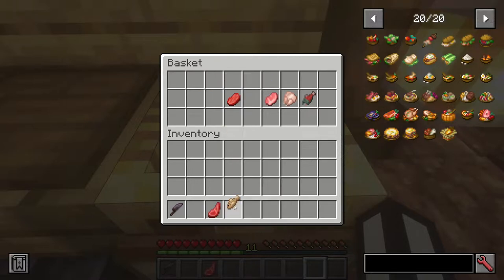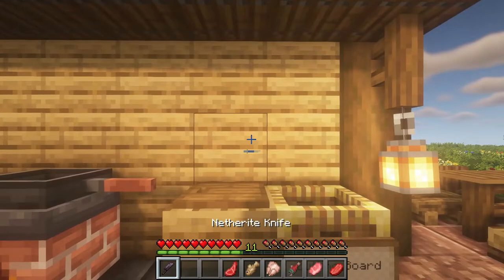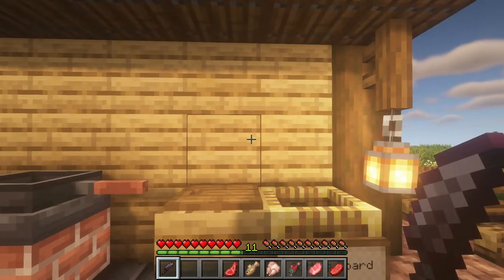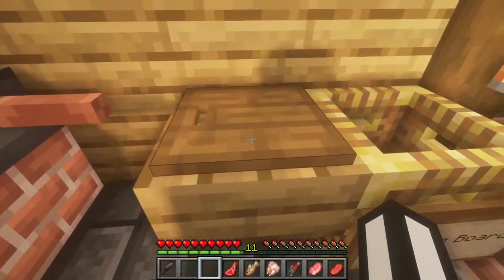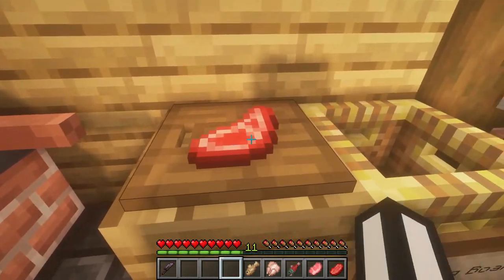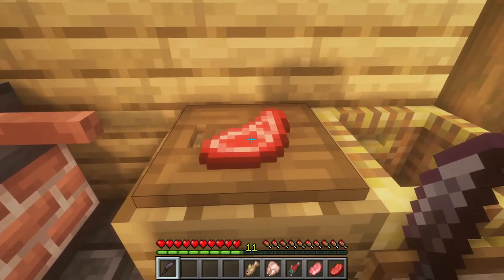I've got a knife in here and we're going to take all of this meat out. You can make a knife with every type of material in the game, even flint. You'll need the cutting board — you can put something on it and whether it's cuttable or not, you'll have to try it out.